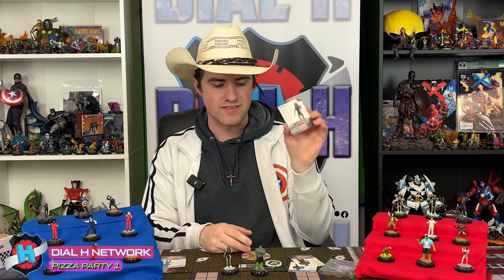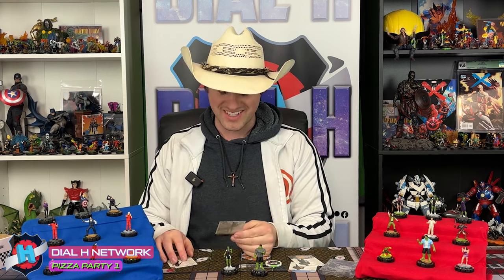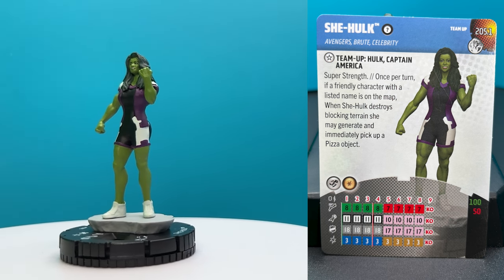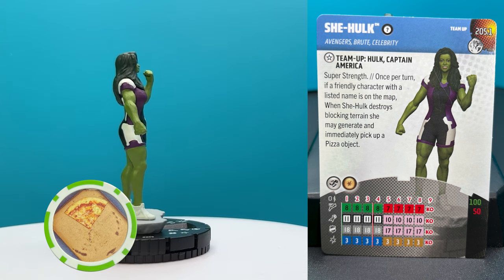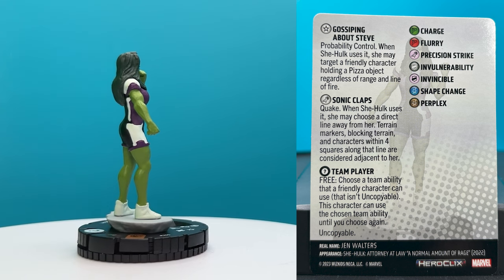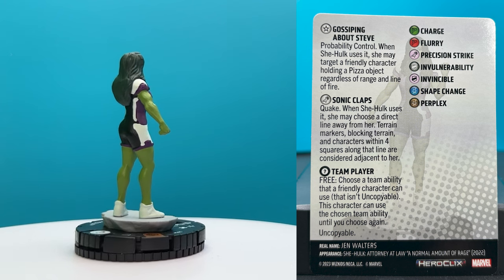Let's look at her team-up card. Her team-up — she gains Avengers Brute Celebrity — is Hulk and Captain America. Super strength: once per turn, a friendly character with listed names on the map — when She-Hulk destroys blocking terrain, she may generate and immediately pick up a pizza object. Her second trait is Gossiping About Steve: probability control — when She-Hulk uses it, she may target a friendly character holding a pizza object regardless of range and line of fire. So there are already ways for her to generate and pick up a pizza object. Very much from that one scene — very cool.